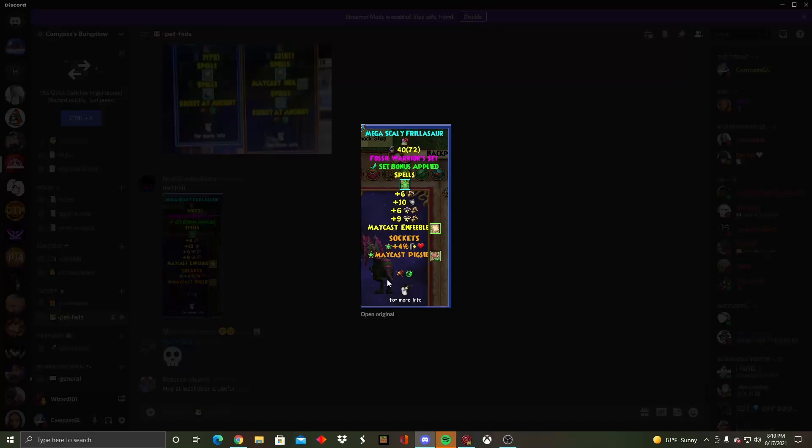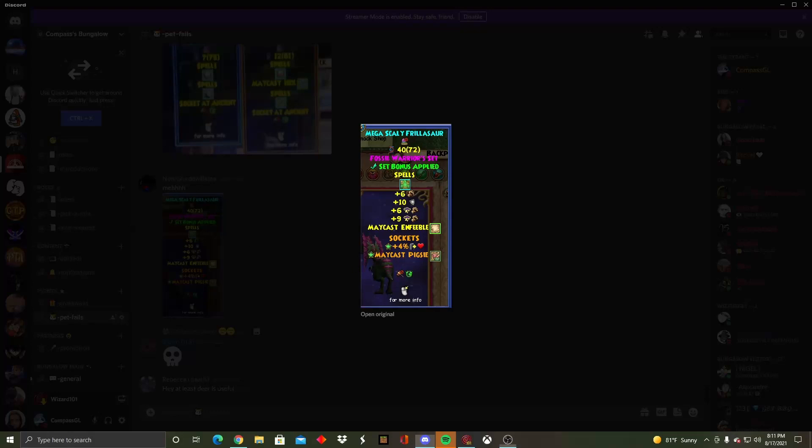Next one's from Noah's Shadowflame — looks like he was making a triple double for a storm. Maycast and Feeble — that's a rough talent to fail with. Maycast and Feeble, you socketed Pigsy Maycast, that's an interesting socket. This is a Phyllosaurus PVE build. Maycast and Feeble is kind of useless in PVE. Realistically it's not too bad of a pet — yeah you could use it, but just retrain.